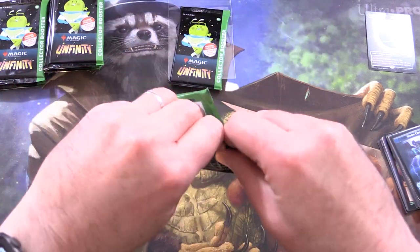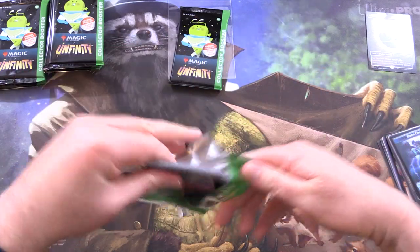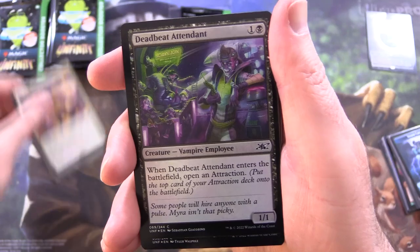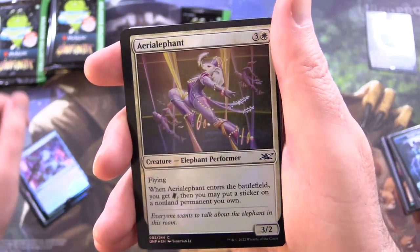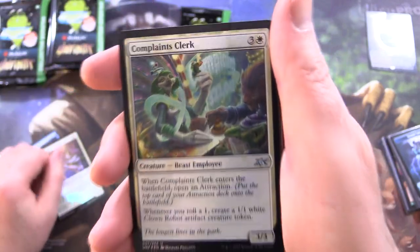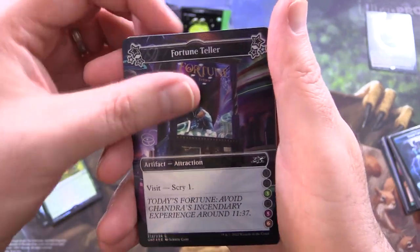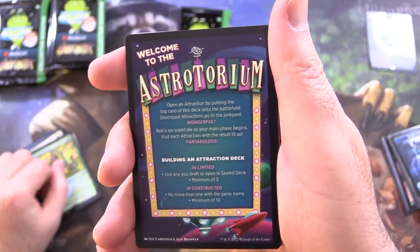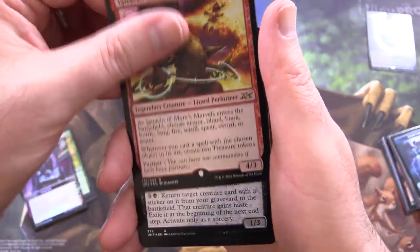On to the next one. A little bit croaky today. Let's see what we can get in this next pack. We've got Hat Trick, Deadbeat Attendant, Bag Check, Aerial Fent — that looks pretty badly miscut actually. Complaints Clerk, Beast Employee — that's fun. Pie Eating Contest, Fortune Teller. There are some things on the other side — Welcome to the Astro Torium. So I should have been flipping some of these. We've got Ignacio of Myra's Marvels.